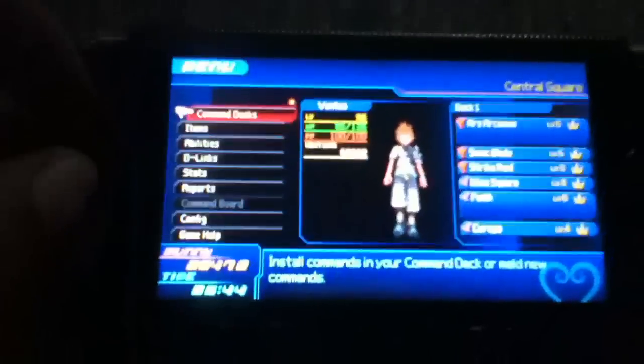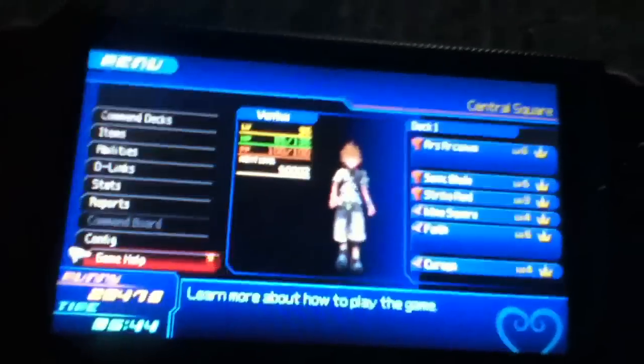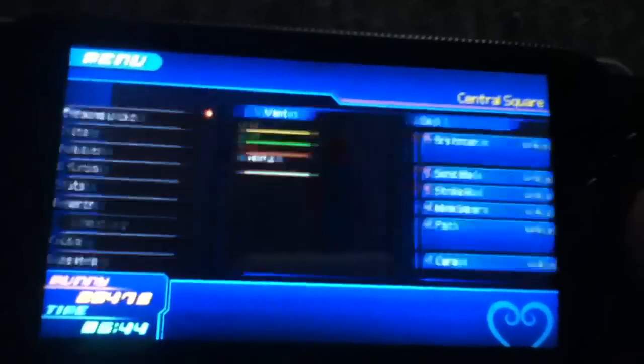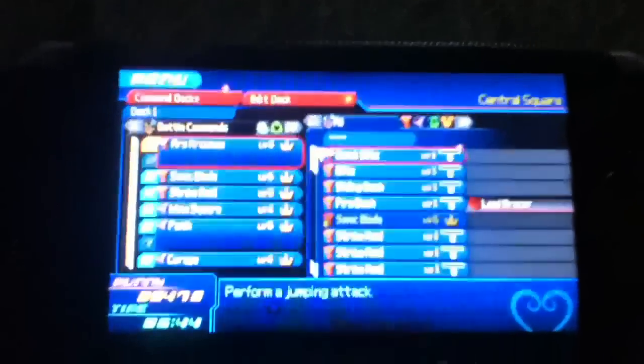Hey, it's KeyBloodmaster1101. I'm gonna show you how to level up very fast with any of the three characters from Team of Hearts Birth by Sleep. First, you're going to need an ability or a skill called Mega Flare.